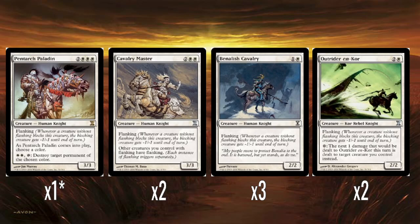Two Outrider en-Kor — two colors and one white for a 2/2 with flanking. The Kor are back, which is great. It has the old Kor ability of being able to redirect damage that's been dealt to it to another creature you control. There are a few ways in this deck to keep it alive, so yeah, another good card.